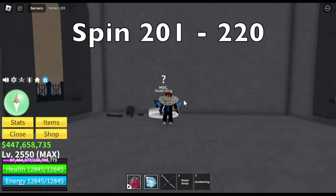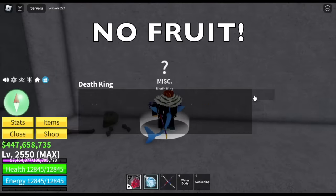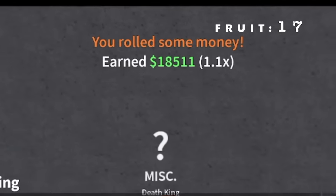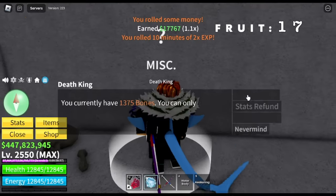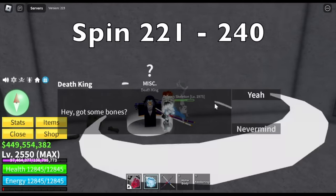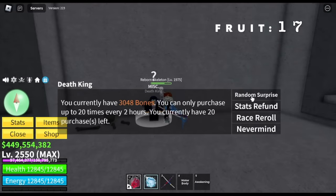We reached the 200-spin bracket, so we'll be getting a fruit here. All we got was money, some 10-minute experience boost, and fragments. Moving on to our next set — fruit count, we got 17 fruits so far.